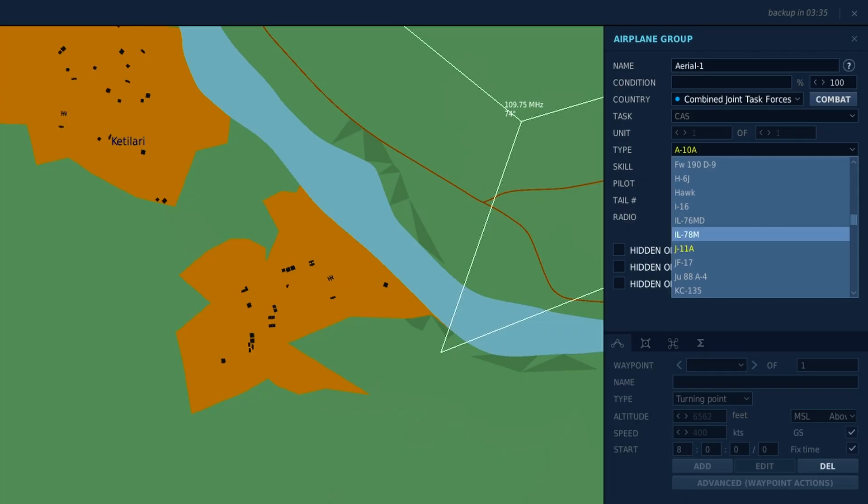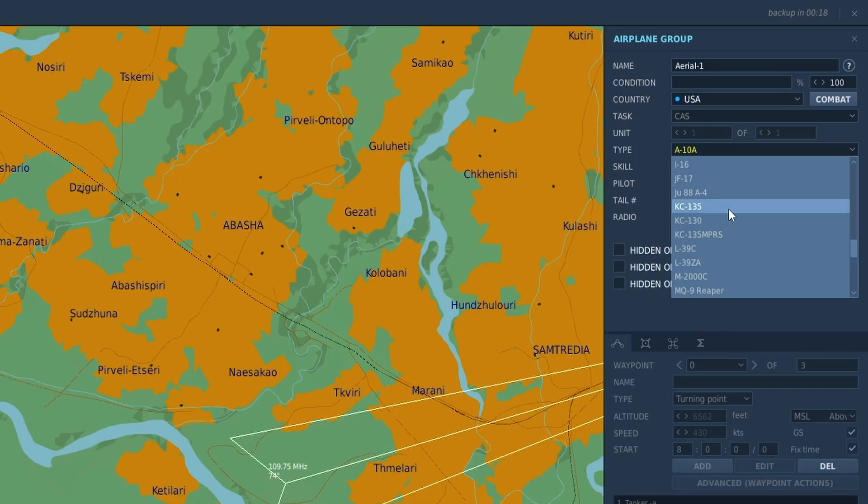Your choices are the IL-78M basket, the KC-135 which is a boom, the KC-130 which is a basket, the KC-135MPRS which is also a basket, and the KC-135MPRS also has a boom but it's not currently doing both in DCS. It also has the S3B tanker.